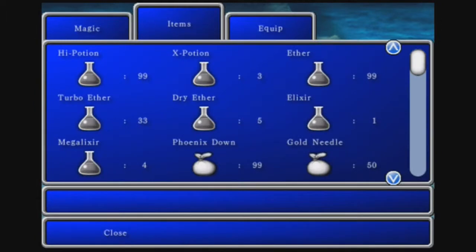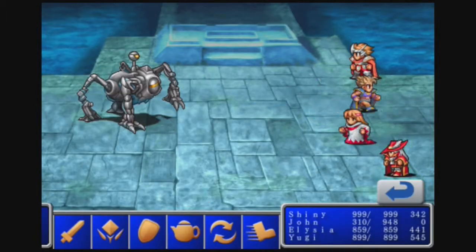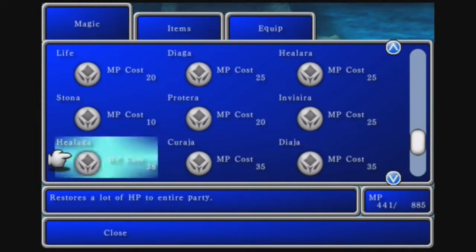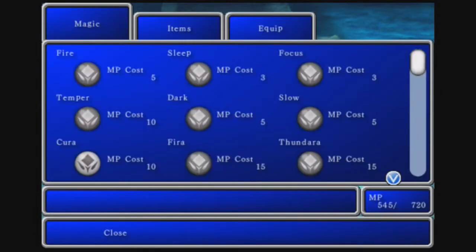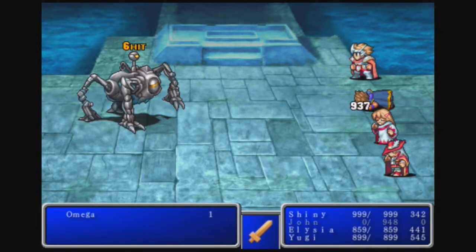I'm going to attack with you, and then you can go ahead and use the Rune Staff. I've got to heal with you. And as for you, just keep tempering — there's really nothing else to do.